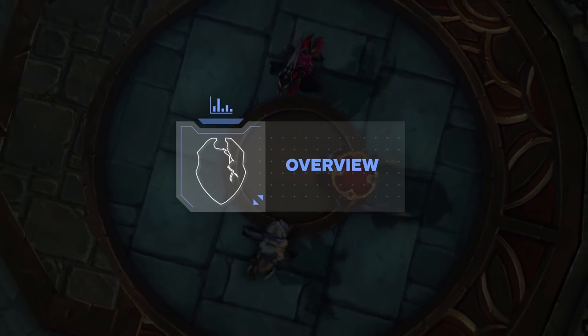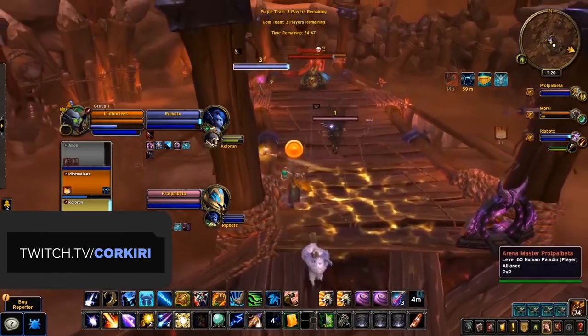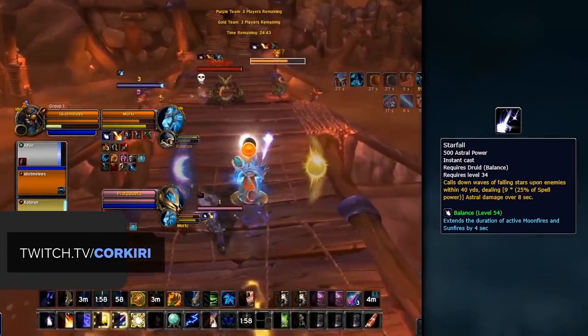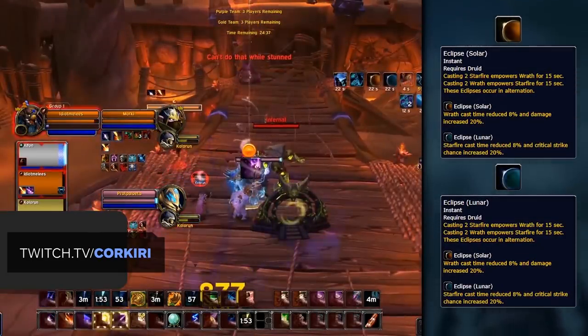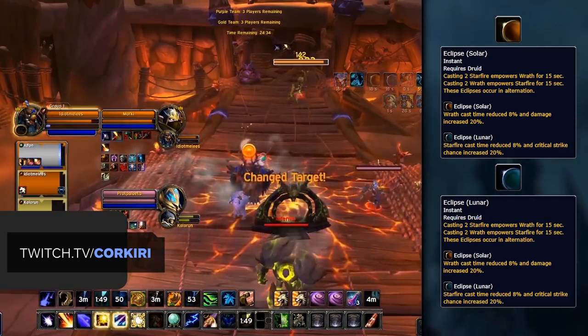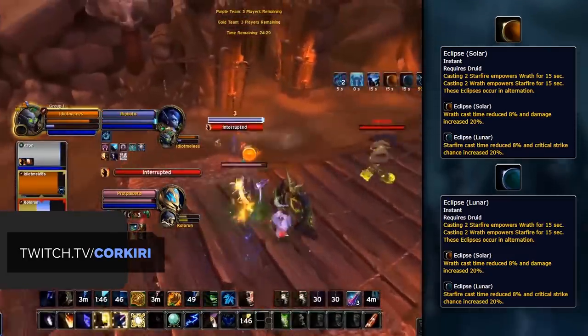To kick things off, let's take a look at some of the major changes Balanced Druids are undergoing in Shadowlands. For the most part, Balanced to the core remains the same, but with two major changes. Starfall is now once again a buff that deals damage and hits anything you are in combat with and in line of sight. More importantly though, the second change is that Eclipses are making a return. If you've played previous iterations of Boomkin you might know what these are, but if you haven't, there are two Eclipses: Solar and Lunar.